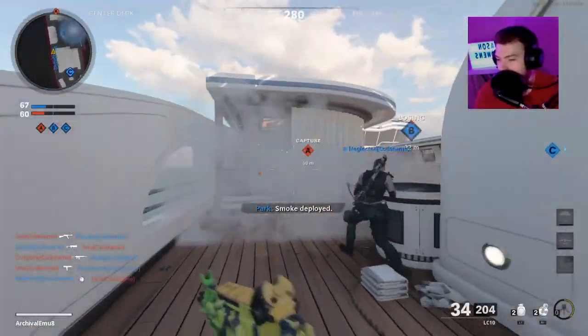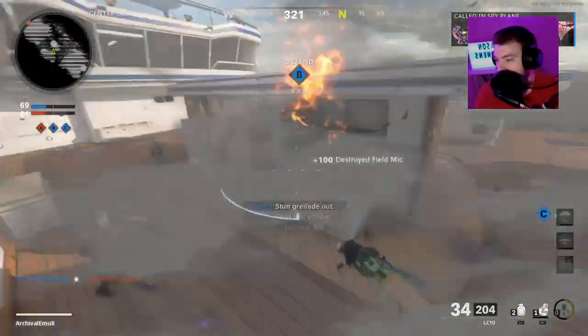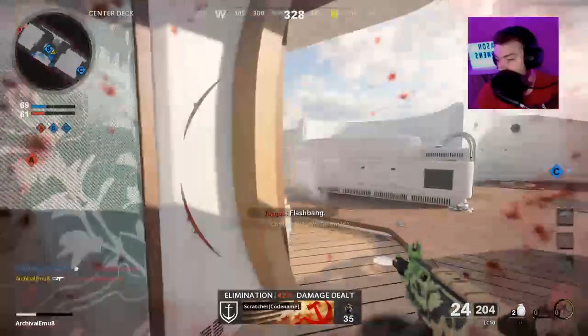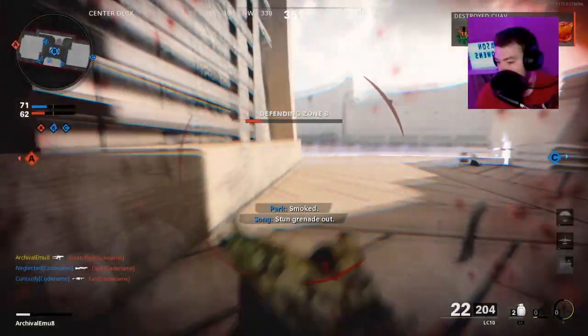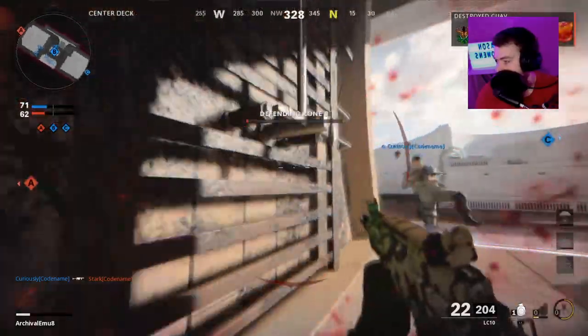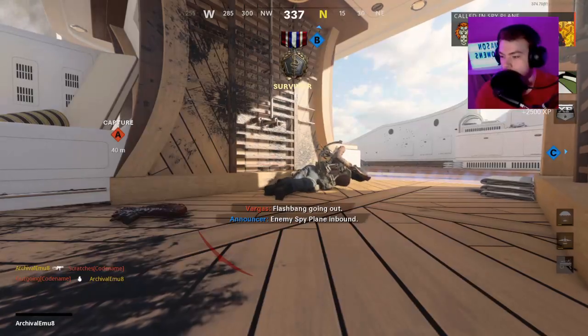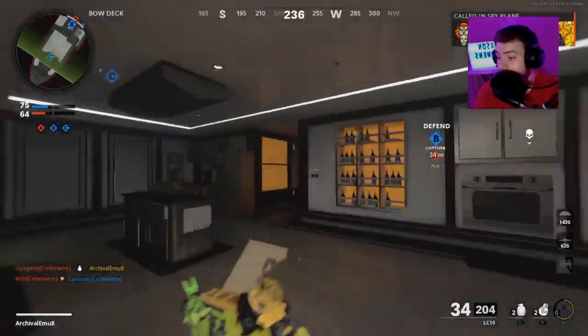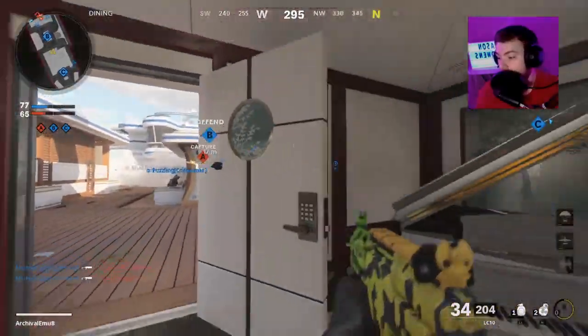The only downside to this match is that we're in domination, which takes a long time — very not time efficient to get this challenge completed. Just throw a decoy and let's see how many we can get. That range even works. I'm telling you guys, that's the way to go — just throw decoys and hope something happens.